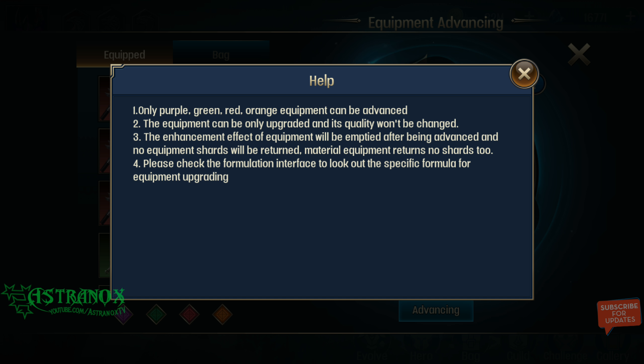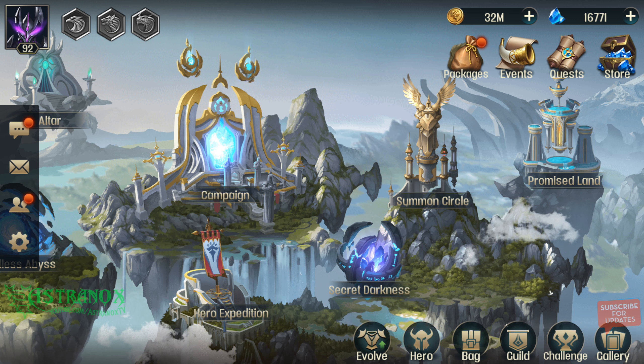Only purple, green, red and orange equipment can be advanced. It will only be upgraded and its quality won't be changed. Alright, I'll look into this later.